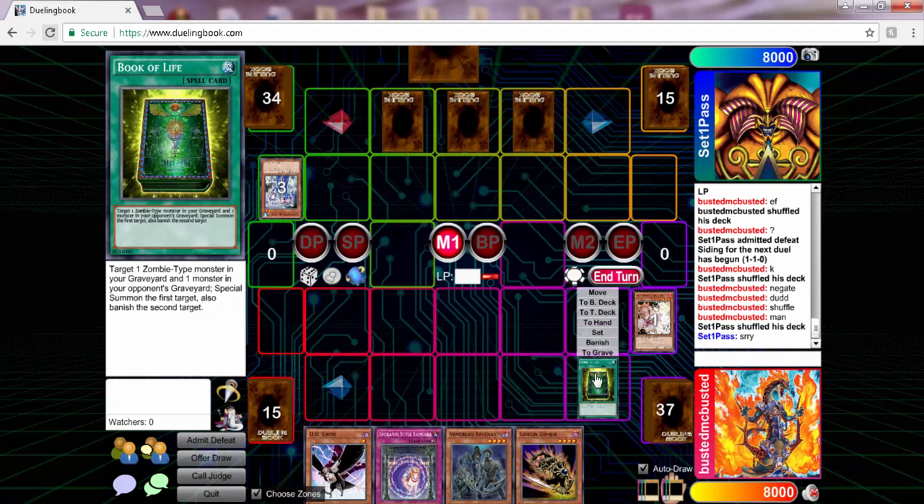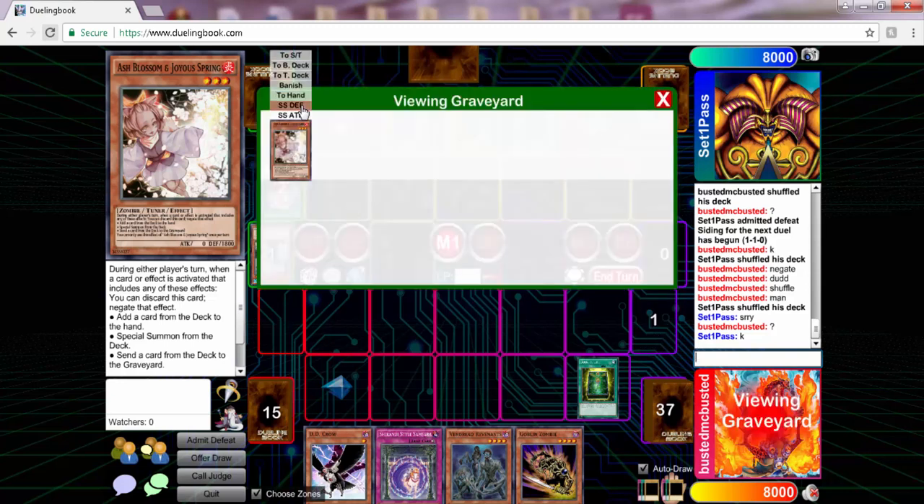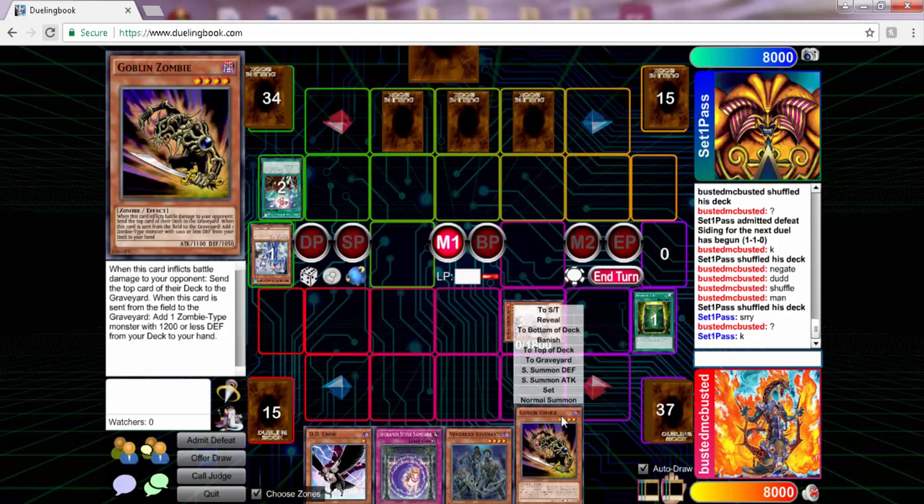I top decked Goblin Zombie and that's amazing - you guys know why. Goblin Zombie is very good because Ash Blossom is also a tuner and a zombie. This card right here - I didn't want to play it because I don't really play too many hand traps in my main deck, I prefer to side them. But every time I play with it, it's getting better and better.